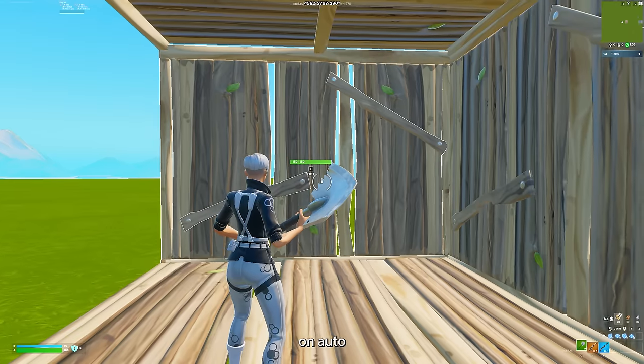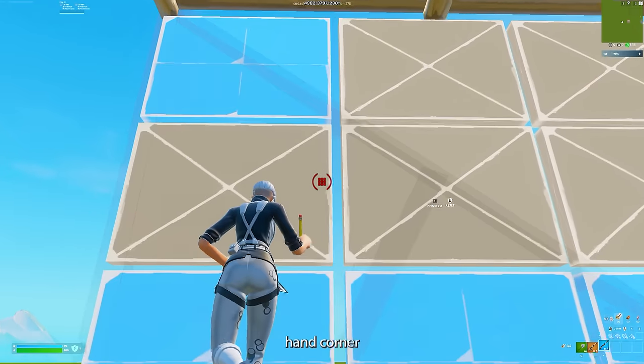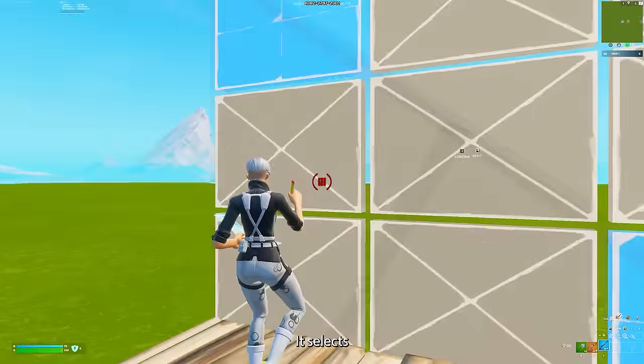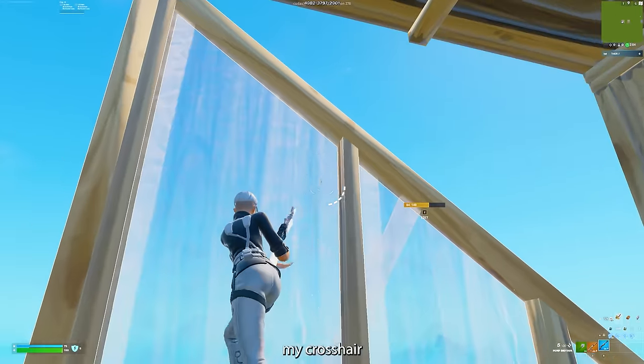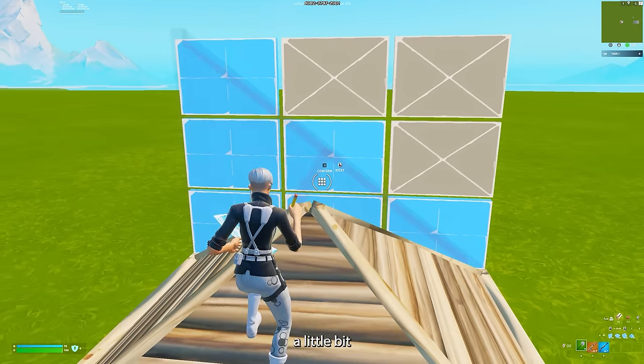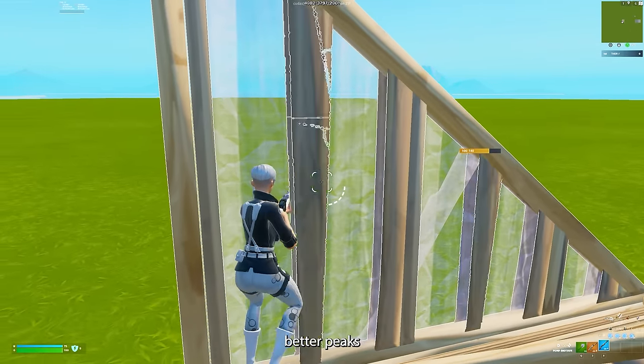With auto-confirm edits on, when I try to make this right-hand corner edit and hide behind the wall to protect myself from the opponent, it selects all these tiles here, so I'm forced to keep my crosshair up there — and that's just bad crosshair placement. Having this setting off definitely makes you use your brain a little bit more and allows you to take way better peeks.